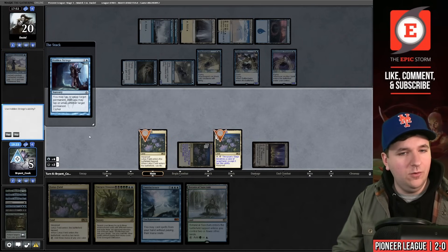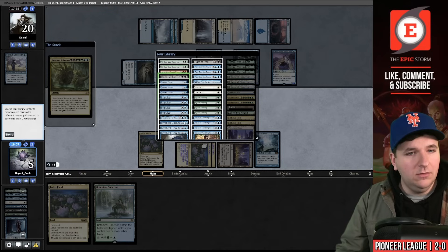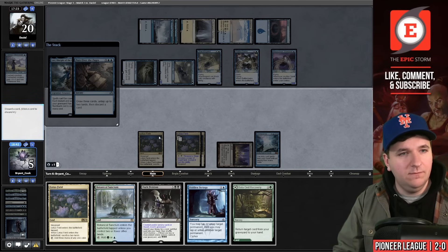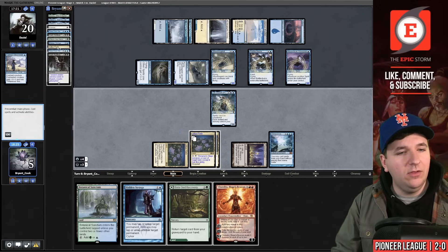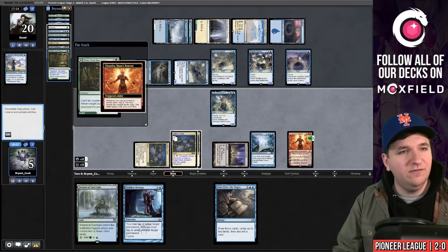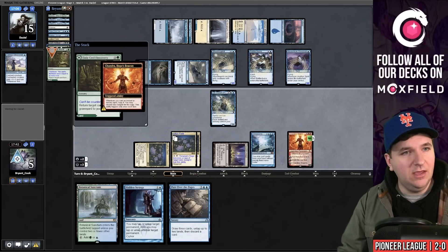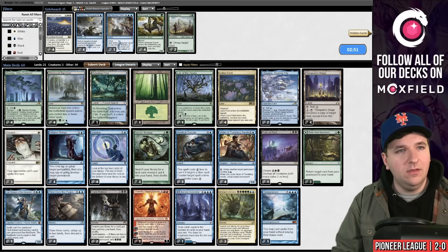Tap for black, Bala Ged Recovery getting back Hidden Strings for one mana floating blue. Cast Hidden Strings again, yes yes no, tap for blue, play Omniscience. Emergent Ultimatum: Dark Petition, Lier, Pore Over the Pages. Lier on the stack first, then Pore Over the Pages, untap, discard a land. Leer, Dark Petition for Chandra. Get back Bala Ged Recovery, cast Chandra, Bala Ged Recovery getting back both copies, begin our loop. Opponent concedes.